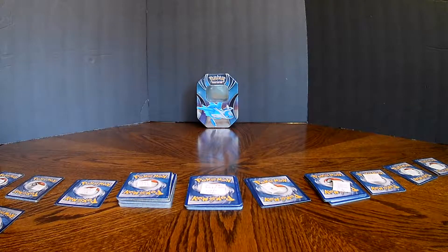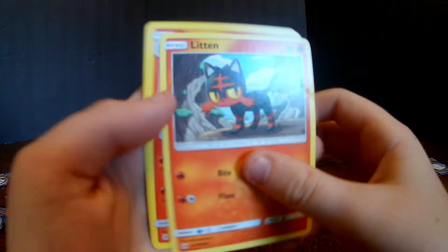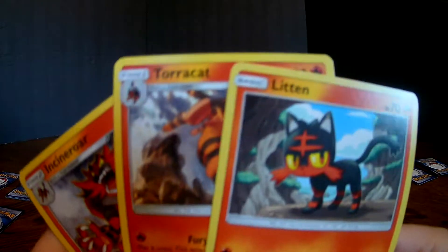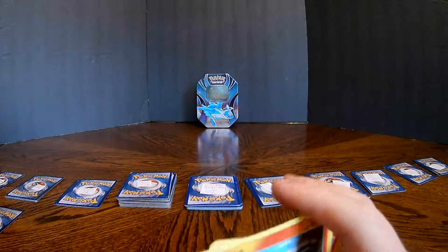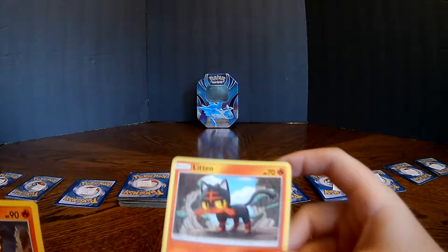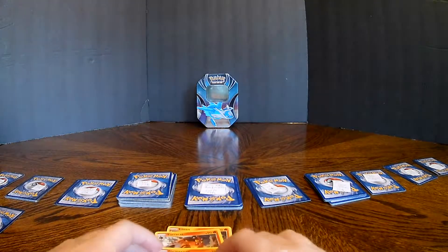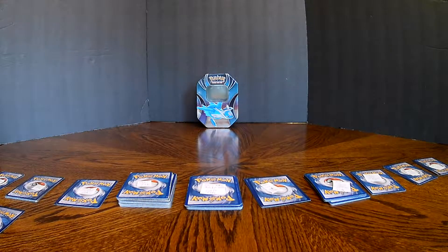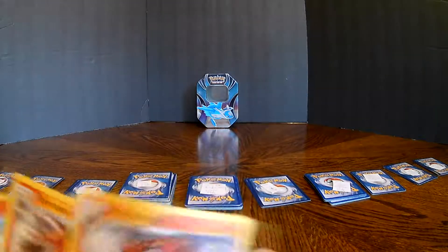I turned off the light and got another light, so we're good to go. Next up I'm going to show you stages and evolutions. I have a Litten, Torracat, and Incineroar. Litten is Basic, Torracat is Stage One, Incineroar is Stage Two. In the game you lay down your Litten card, then put Torracat on top of it. I'm not sure exactly because I don't actually play the Pokemon TCG.